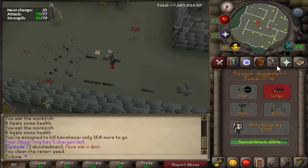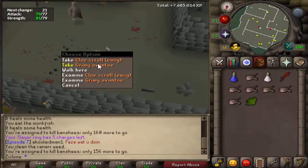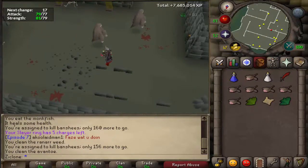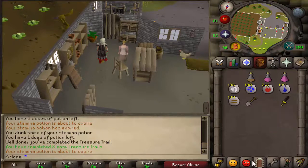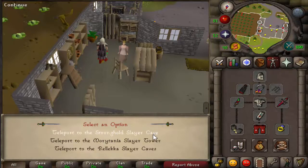On literally the fourth kill of this task, I get an easy clue scroll and an avantoe. I'm going to go do this and hopefully I get something good. There's my easy clue scroll — I'm literally gonna drop all of the other loot. I shall be back if I ever get another clue scroll or anything.